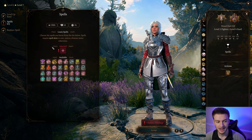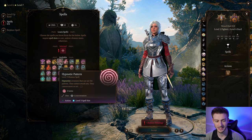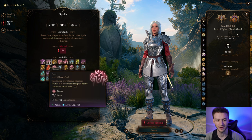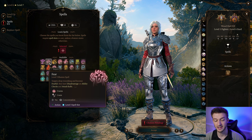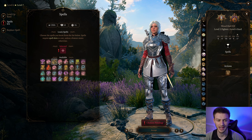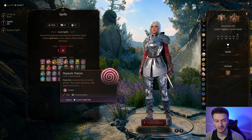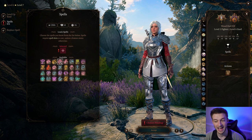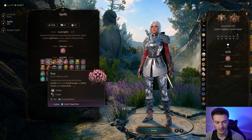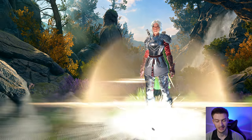Take Glyph of Warding — it's a super underrated spell. For our next spells, you can go with Hypnotic Pattern or Fear. Fear is nice because the target will drop their weapon and have disadvantage on ability checks and attack rolls, so that can be very powerful. Either of these two spells is one you want to roll with, and we'll be able to cast these after attacking, which is extremely powerful.